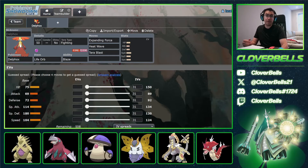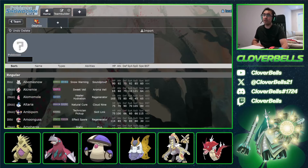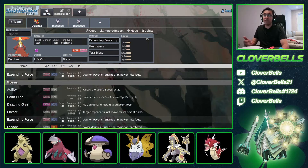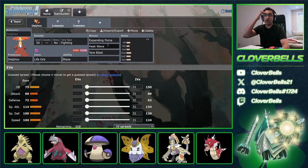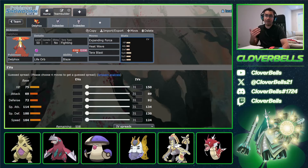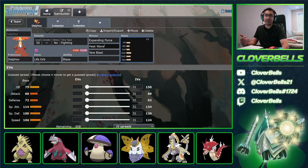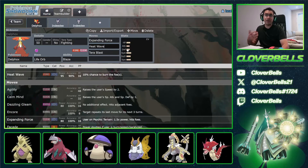If you can outspeed Garchomp, which is a really popular threat right now, that's great. You pair this with Indeedee — male or female, either way — and you have a fast Expanding Force, meaning you go first and hit really hard without relying on Trick Room. The key difference from Hatterene: Hatterene has to Tera in front of a Gholdengo to survive, committing Tera Fire or Tera Water to survive and fire off Make It Rain. Delphox doesn't need to Tera, and you're faster — you get to hit Gholdengo first with Heat Wave, making it think twice.